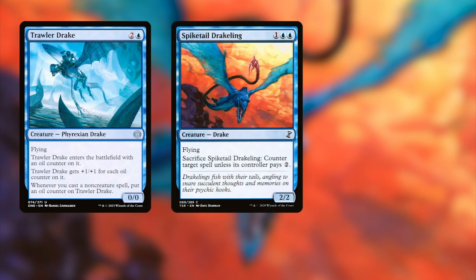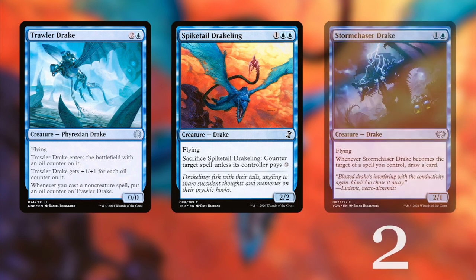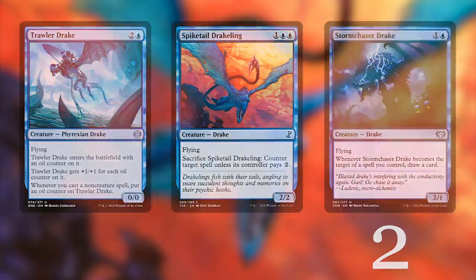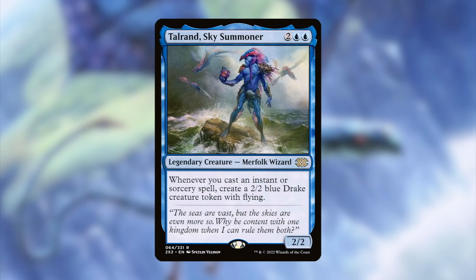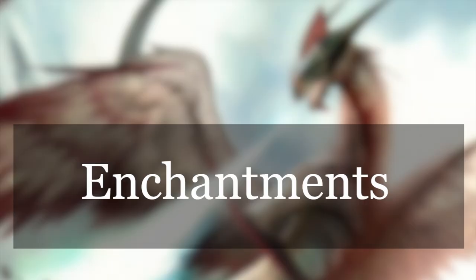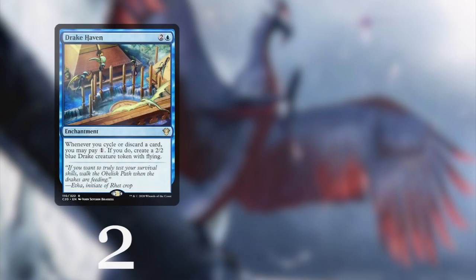We also need to play Spike Tail Drakeling — you can sacrifice this one to counter a spell. Another great drake in this deck is Storm Chaser Drake: when it becomes the target of a spell you control, you draw a card. Even better, when you cast an instant or sorcery you create another drake. Tolarian Sky Summoner is a must-include in this deck.